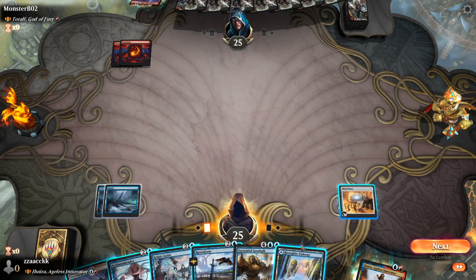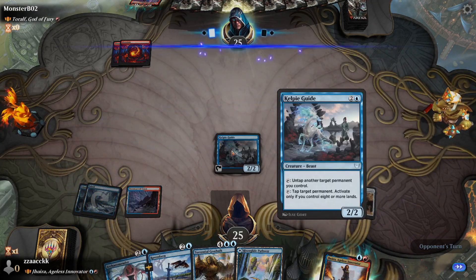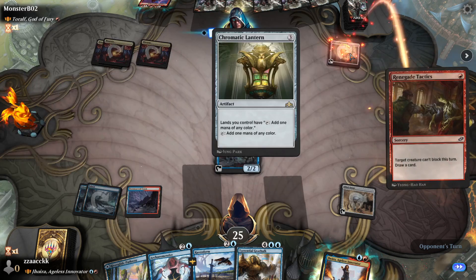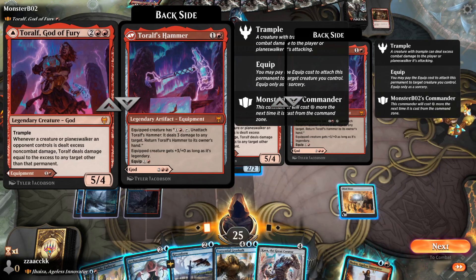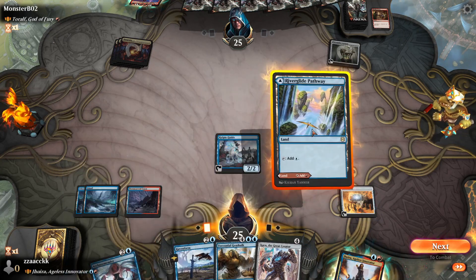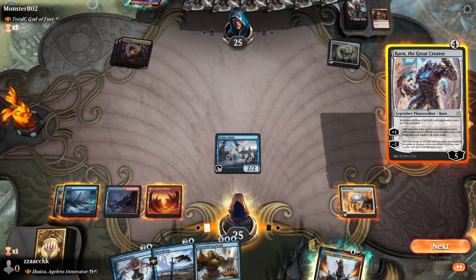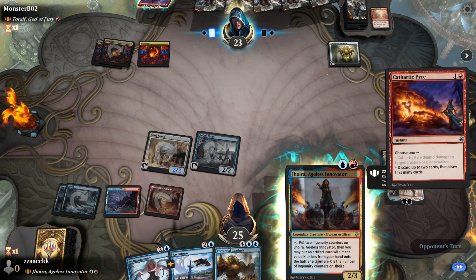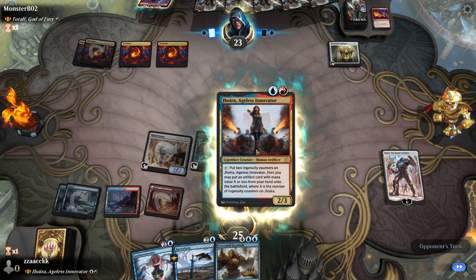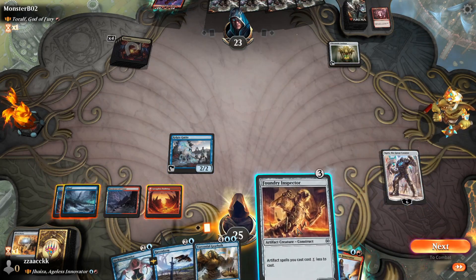We got Torolf — this dork — let's play Kelpie Guide. Why would they put a Chromatic Lantern in that deck? It's one color, bro. Are you okay? Let's play Karn. They're discarding and drawing cards, that's very cool. Four damage to my Mind Stone — dang.